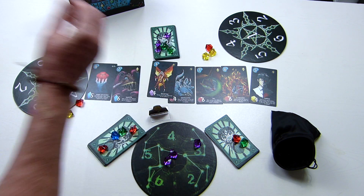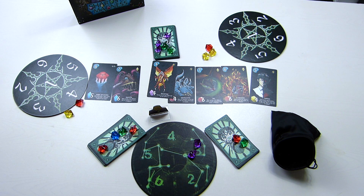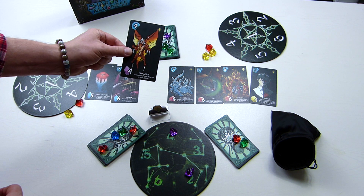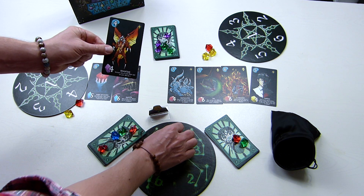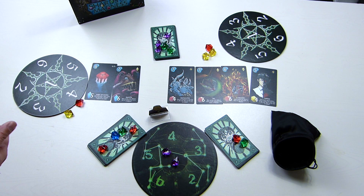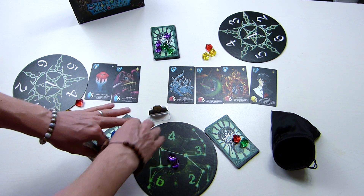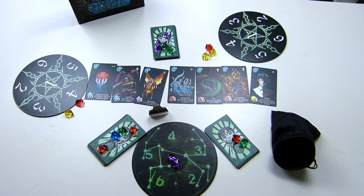Experience reduces the cost of future cards of that color. One experience means every card that costs purple costs one less; two experience means every purple card costs two less — so Shantak, instead of costing four, would only cost two. One of the key strategies is understanding how to spend your mana. You could spend all four mana to buy a card immediately, but a better play might be to put one into experience, pay three from your mana, and now every future purple card costs two less.